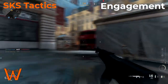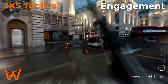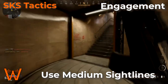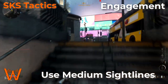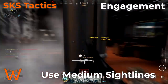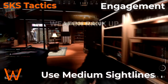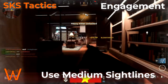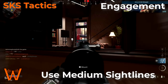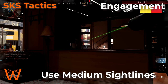So let's get into the discussion about what tactics we should use to effectively engage with the SKS. The first thing is using medium sight lines for engagements. With the SKS's strength being its power but its weakness being the lack of full-auto flexibility, it's important to maximize your performance at medium range. You don't necessarily want to rush into enclosed buildings and encourage close-range engagements, because shotguns, SMGs, and even high fire-rate ARs are still going to have an advantage.